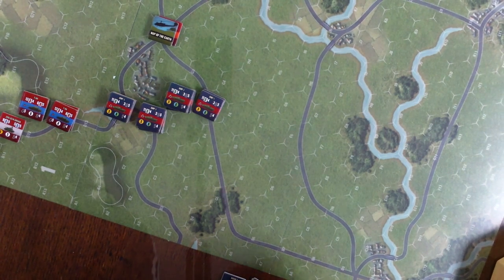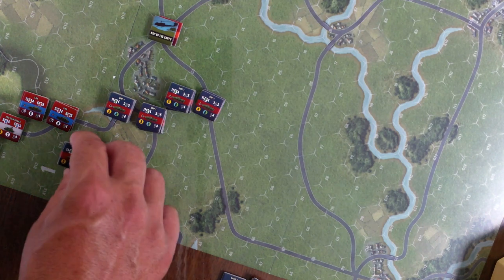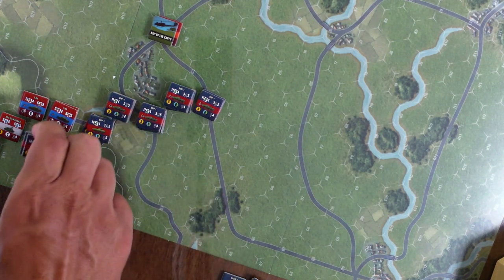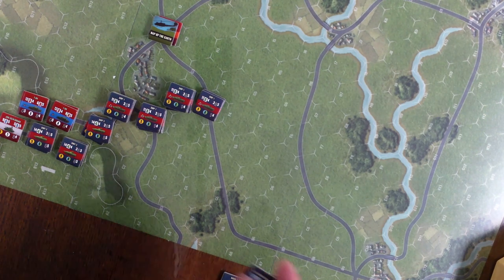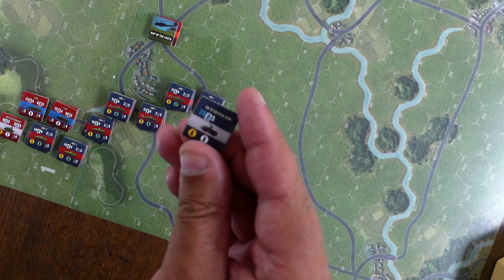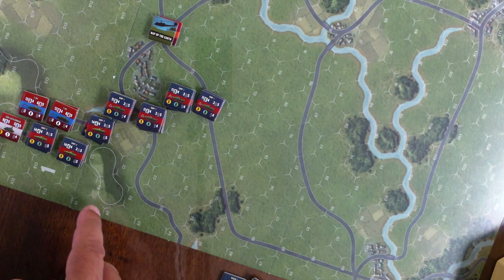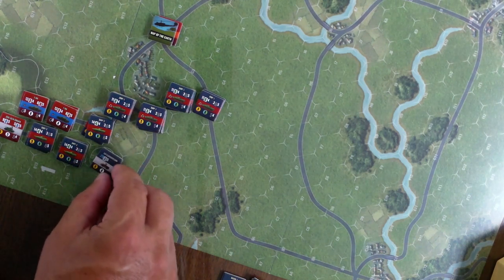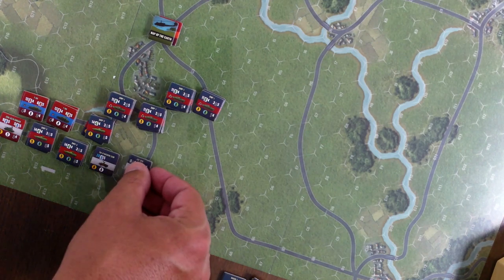And then the BMP-2s — we'll spread them out a little. You can see traffic is going to be an issue pretty soon. There are so many units coming in. This is like a Gaskin SAM-carrying vehicle; it moves six. It can't move through overstacked areas, so maybe it'll come up on this hill here, keeping an eye on things. We've also got some self-propelled artillery — we'll just drop that in there.